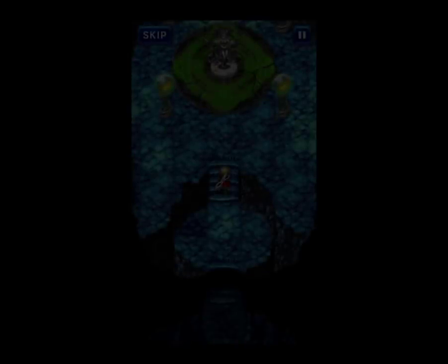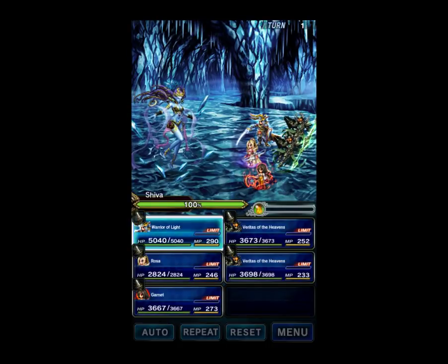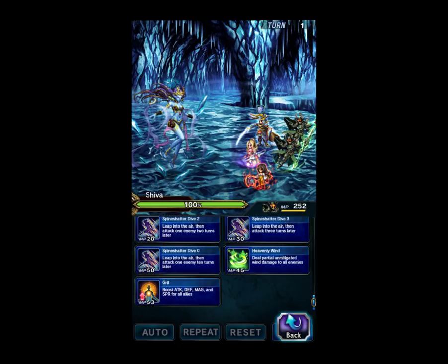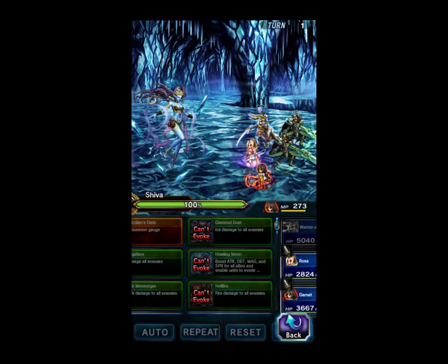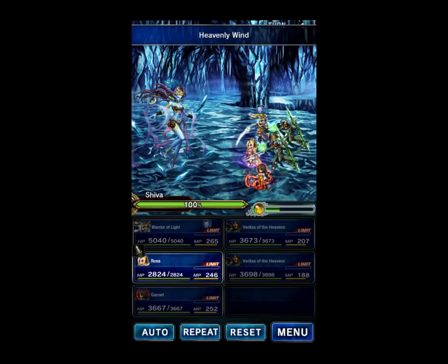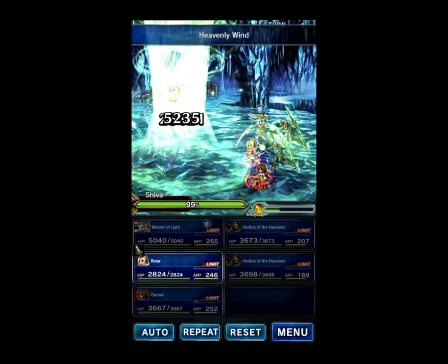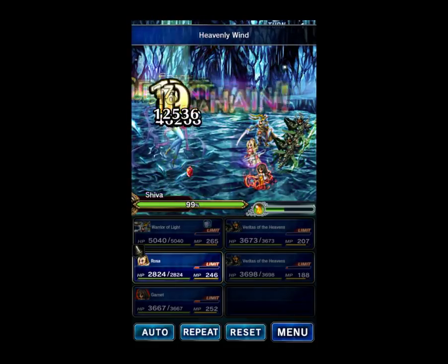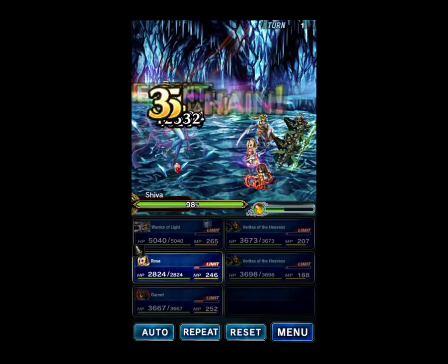The entire team is 100% immune to Ice, so we don't have to worry about that. But the boss does do an Imperil, and for that we're going to be removing it with Rosa. Warrior of Light is going to use Light is with us, which covers the whole team. Veritas of the Heavens uses Heavenly Wind for chaining. Garnet is going to just fill the Esper Gauge. We're not having too much luck on those Esper Crystals, but that's alright.